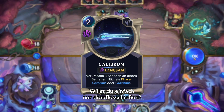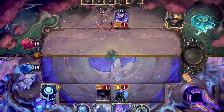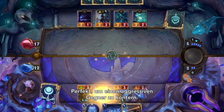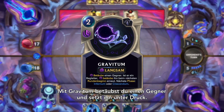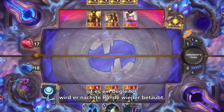Looking to shoot straight right out the gate? Calibrum deals 3 damage to an enemy follower — simple, but effective. Severum serves up some sustain by giving an ally bonus stats and lifesteal, perfect for countering an aggro-focused foe. Put pressure on your opponent with Gravitum, stunning an enemy unit. If that unit is a follower, they'll get stunned next round too.